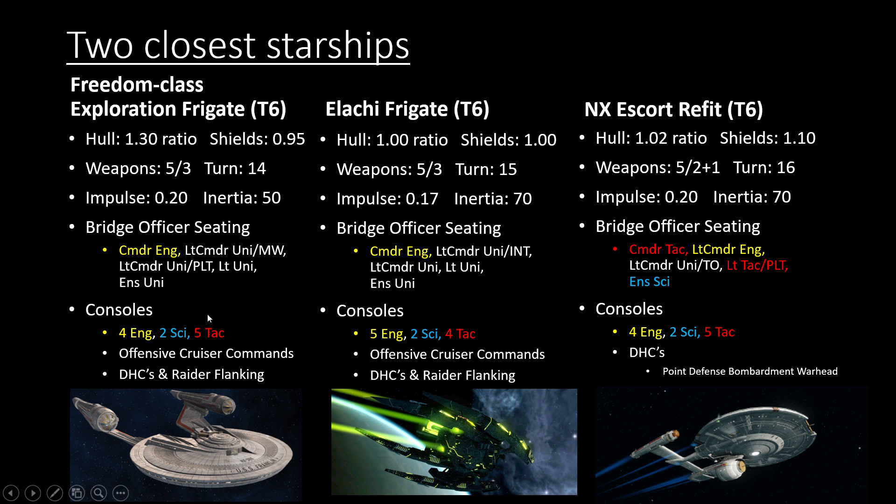For the starship itself — in the game it's called the Freedom Class Exploration Frigate. It's only available to Federation and Federation allies. Unfortunately there isn't any equivalent for KDF captains; Cryptic seems to do that a lot. It's got a 1.3 hull ratio, which is quite high versus the equivalents I compare it to. It's got a bit lower shield ratio, but in PvP that doesn't matter as much, and in meta DPS maps against the Borg a shield ratio doesn't matter quite as much either.